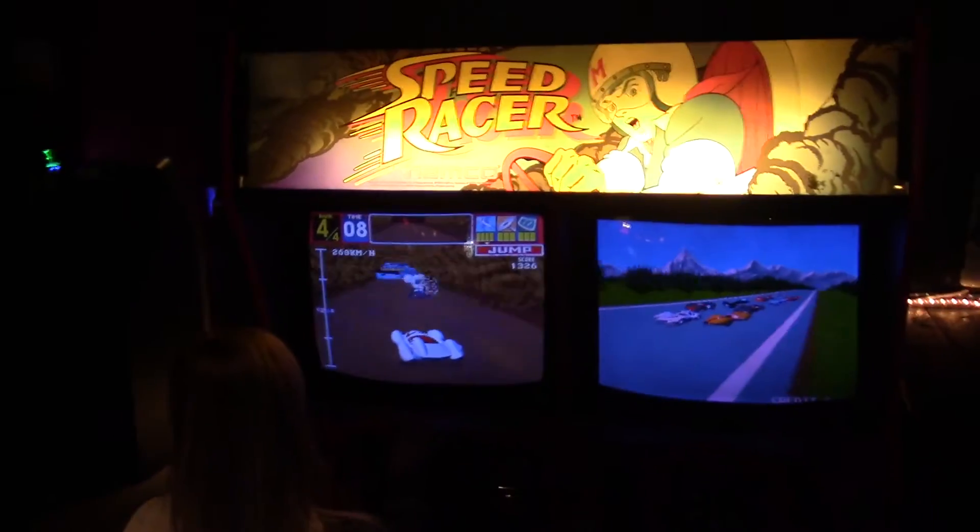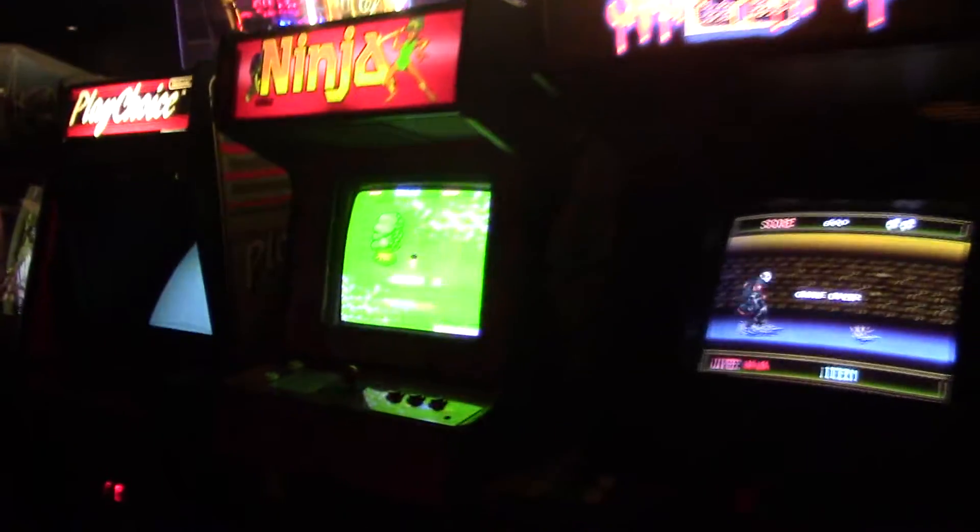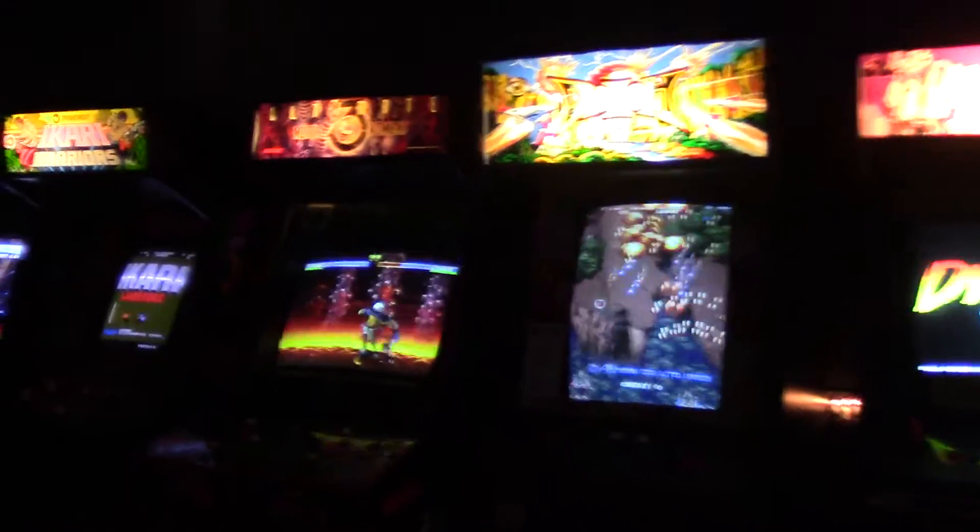Alright, and to wrap things up, we've got Speed Racer and Rampage World Tour. Alright guys, so that is Barcade St. Mark's Place in the East Village section of Manhattan. So if you're ever in New York City, come on by. Take the number six train to Astor Place. It's about one block away, on St. Mark's Place on the corner of 3rd Avenue.